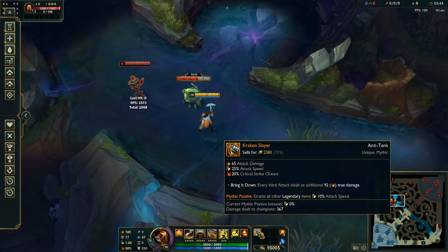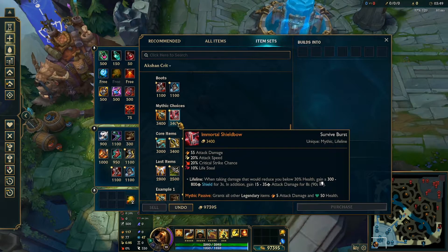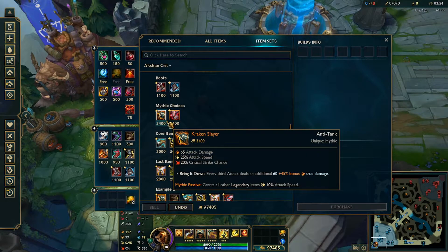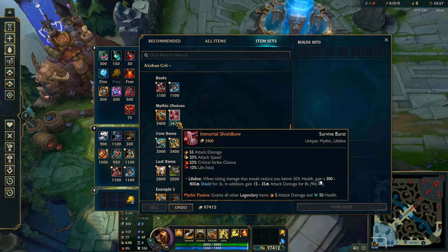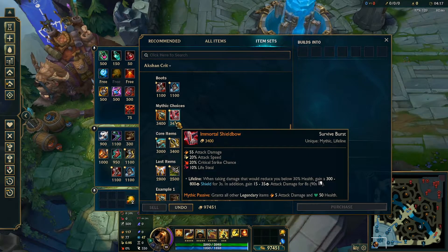Kraken deals true damage, which helps a lot against tanks, making it your go-to Mythic. Now, there are situations where you could go Shield Bow — it offers survivability into harder matchups or team comps like a Malphite-Yasuo combo that's really hard to dodge and you just insta-die. But in a lot of cases, if you're playing Auction correctly as a cleanup crew with your W and waiting for the perfect time to go in, you probably don't even need Shield Bow.